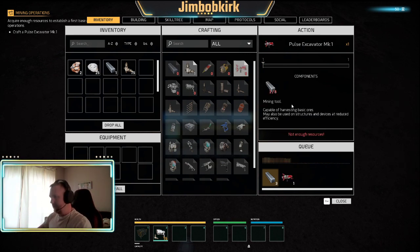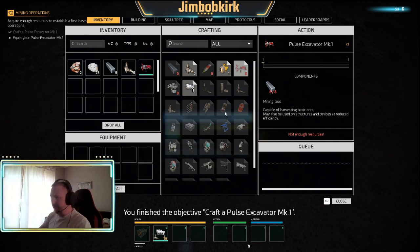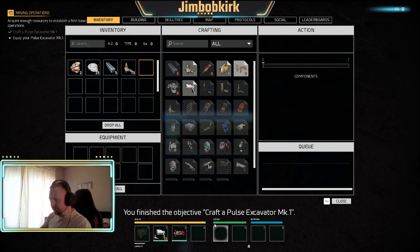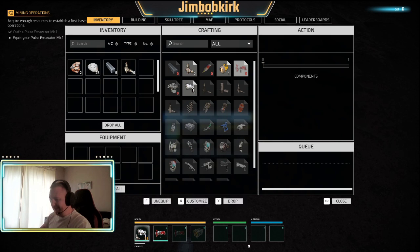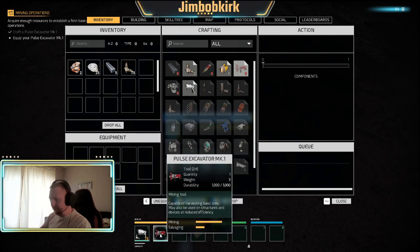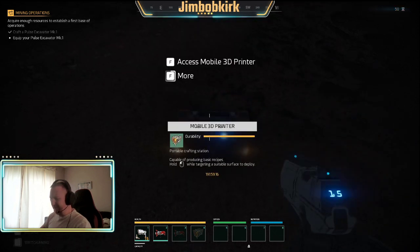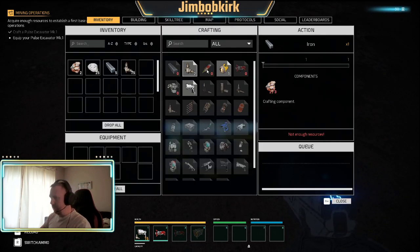It's saying not enough resources, but that's to craft a second one. I'm trying to kind of get through the whole thing. I'm just doing a little bit of inventory management. I find having the main weapon in your first slot, your excavator in there, and over this end the mining tool. You want meds in these slots so you can quickly swap to them. I tend to scroll to swap.